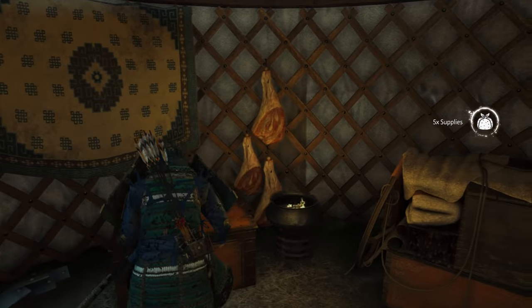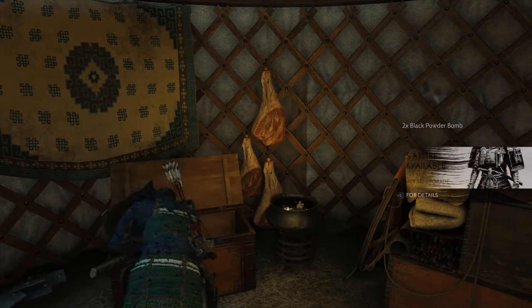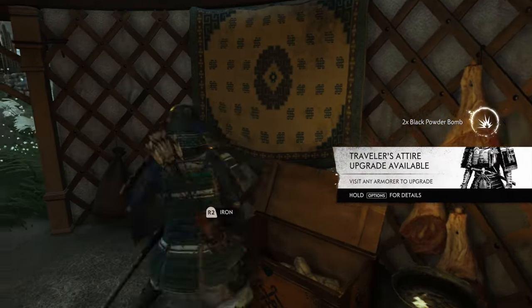The fastest way to get these materials is by clearing out Mongol camps. You'll find tons of supplies, iron, and steel throughout these camps, and you'll usually get iron as a bonus reward for clearing out the camps as well.